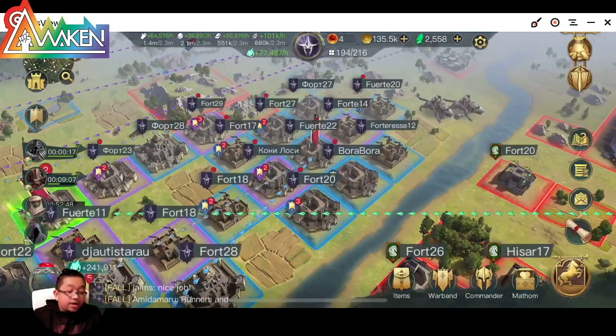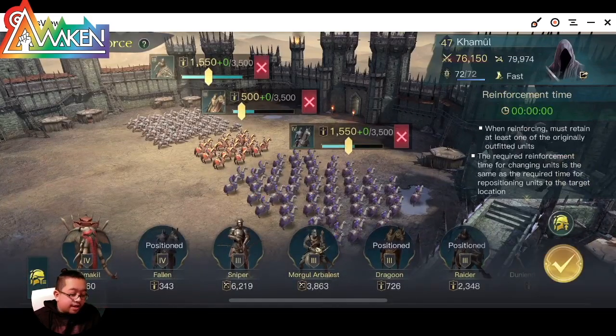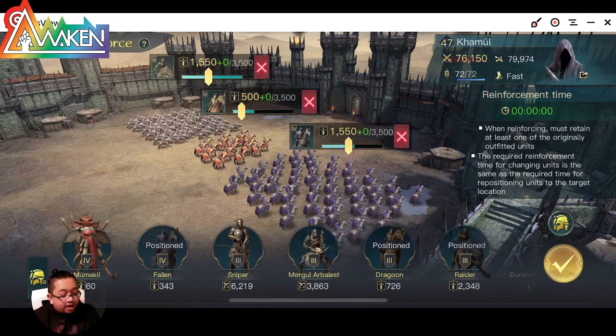Next, we want to take a look at the Black Riders unit. So we're going to go to Kamul here — he's only level 47. I'm just going to do a balanced formation, which is 1.5K of Raiders and Fallen equal. We could raise the Raiders and Fallen and reduce the Dragoon if you prefer, but I kind of burned most of my troops already, so we're just going to go with this formation for now.